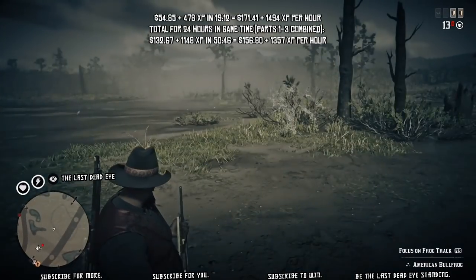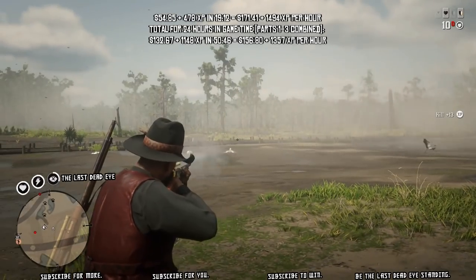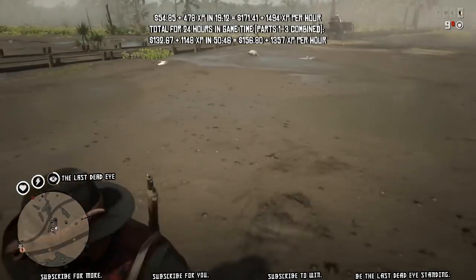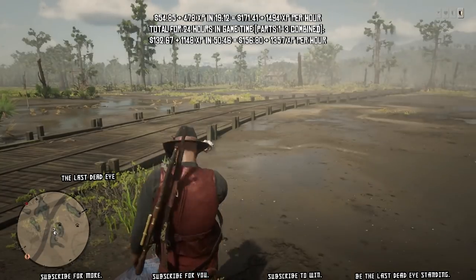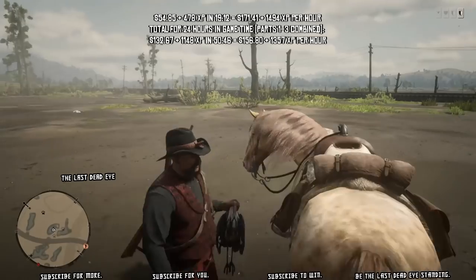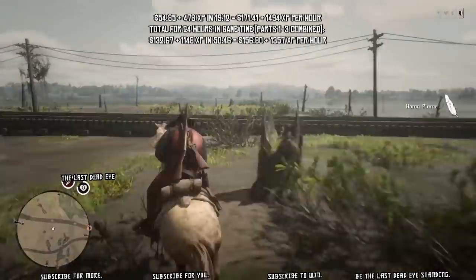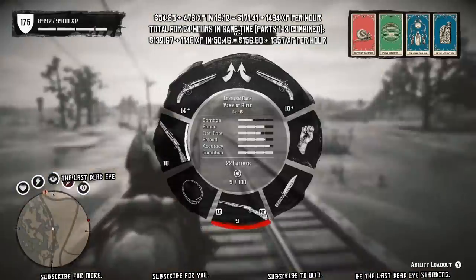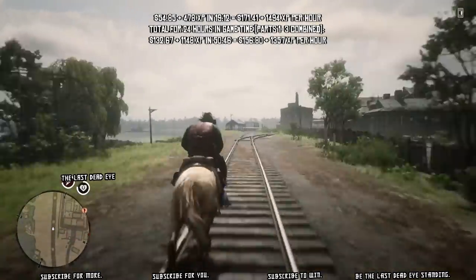Look at my cores — my health and dead eye cores stay almost completely full during this entire 50-minute period. I don't have to eat any food and my guns stay cleaned. At the end of the hunt on the very last run to the butcher, I show in my item wheel that my varmint rifle is still at maximum condition. Because I'm closing the application at the butcher each time, it's wiping the fact that the gun got dirty — the server's not saving that information — and every time I load back in I have a clean gun, full cores, and I'm ready to go.